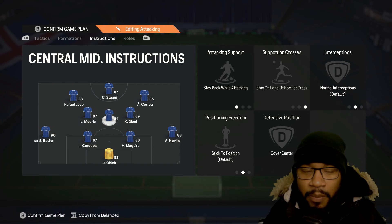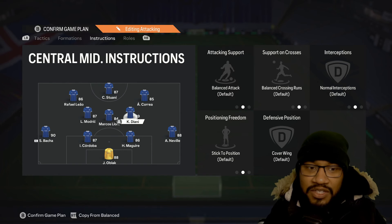Your two center mids are going to be stay back while attacking, stay on the edge of the box for the cross, and cover center. So they're going to be acting as my center mids. Diani is going to be completely balanced — this is going to be your secret weapon.